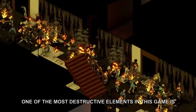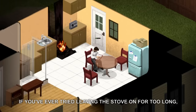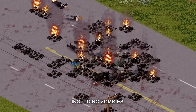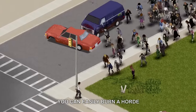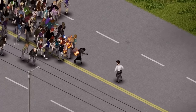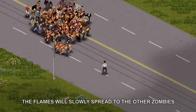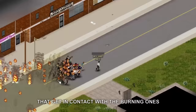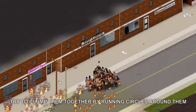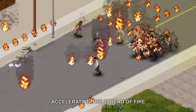Undoubtedly, one of the most destructive elements in this game is fire. If you've ever tried leaving the stove on for too long, you would know how quickly fire can turn everything, including zombies, into ash. You can easily burn a horde by throwing a Molotov cocktail at them, or by simply luring them over a campfire. Once you've managed to start a fire within a horde, the flames will slowly spread to the other zombies that get in contact with the burning ones. And if you want to rapidly spread the fire amongst the horde, try to clump them together by running circles around them, making them touch each other skin to skin, accelerating the spread of fire.